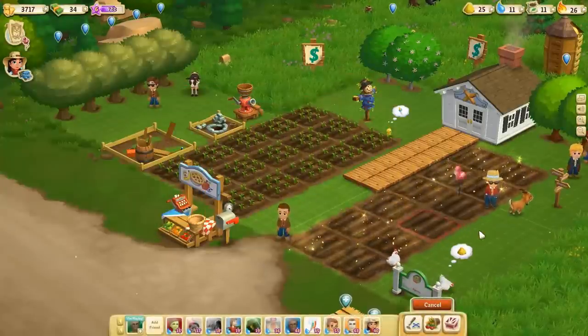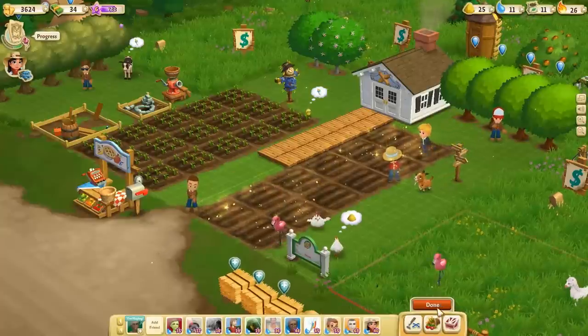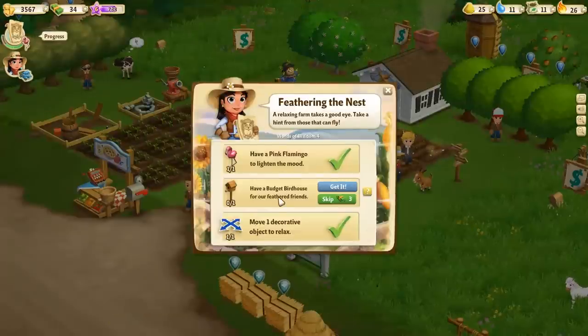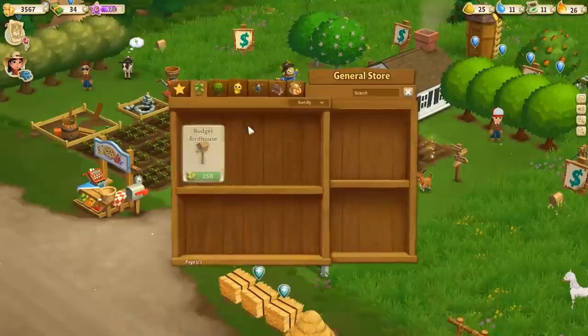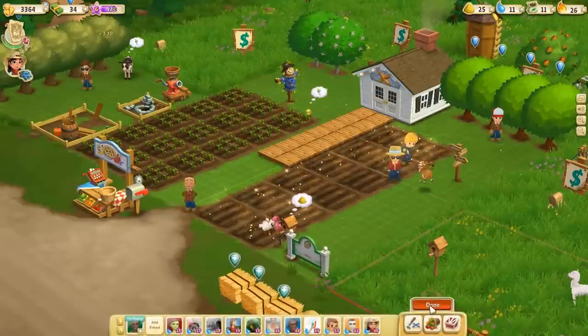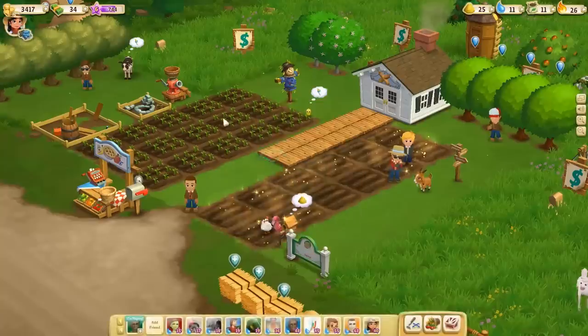Let's buy a pink flamingo — it's 150 coins. We'll throw this pink flamingo right here. We can move these around later. Then we need to have a budget birdhouse for our feathered friends. Decorative items can be purchased in the general store — there we go, a budget birdhouse. We'll place that right there. For completing these quests we get money and XP.